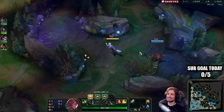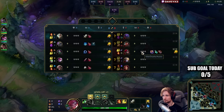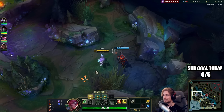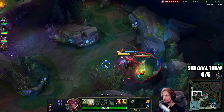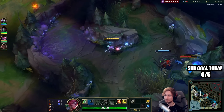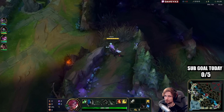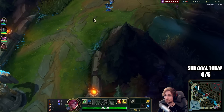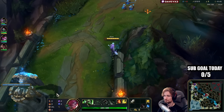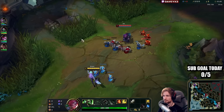We're playing Renekton top lane into one of my most favorite matchups of all time — Renekton into Jax. I've been talking a lot about this matchup. I don't know, this matchup has been my favorite since season three, which has been 10 years. We have the Conqueror page, Nimbus Cloak, Transcendence, two adaptive, and a long sword.